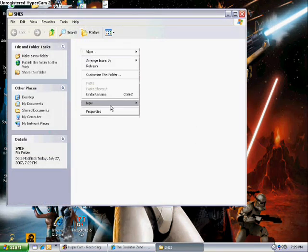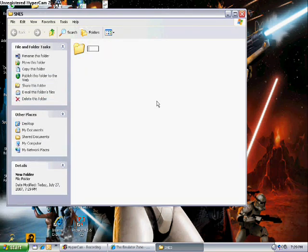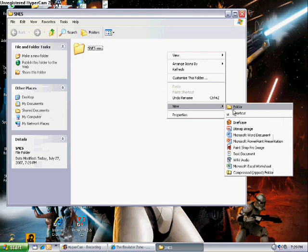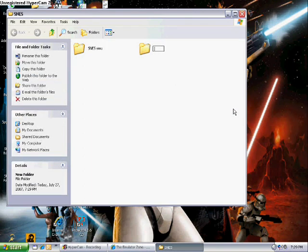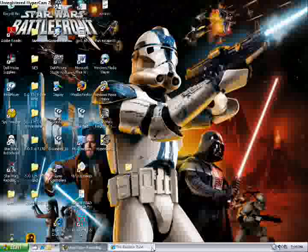Inside that folder, create two folders: SNES EMU, short for emulator, and another one — type in SNES Games, or just type in Games. The emulator itself goes in the EMU folder, and games go in the games folder.